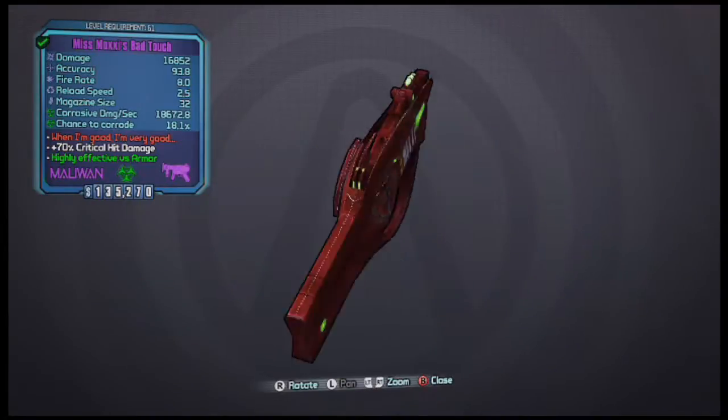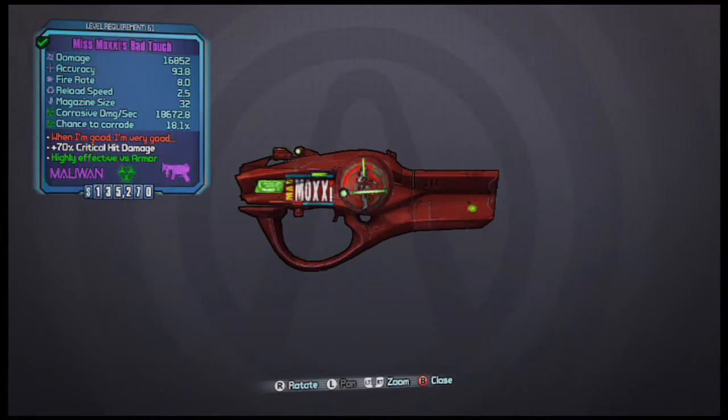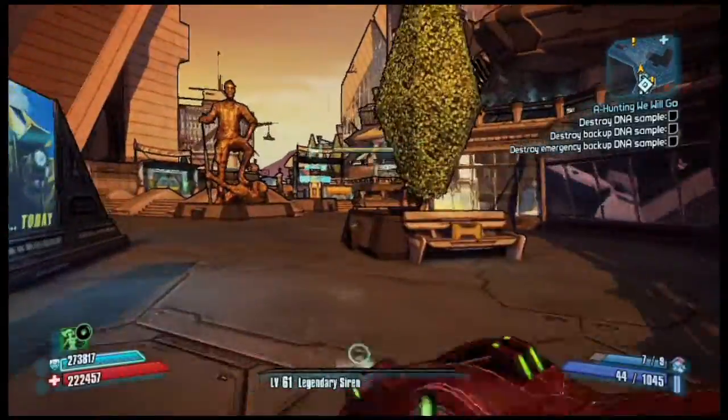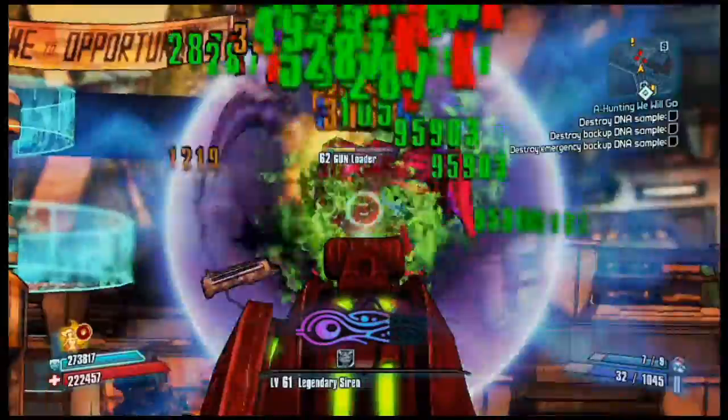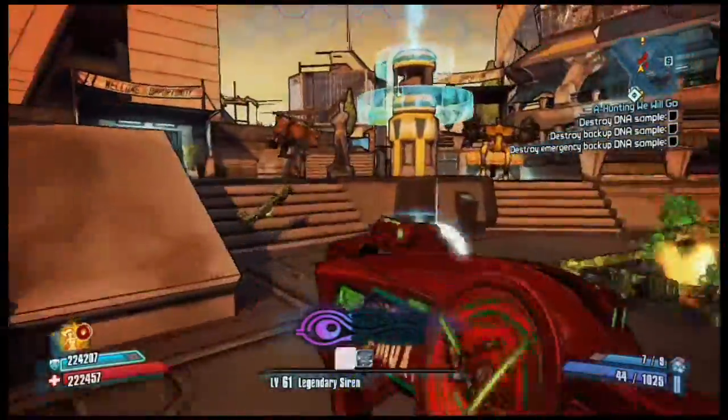The red text: "When I'm good, I'm very good." Always corrosive, plus 70% critical hit damage. While wielding this gun, dealing damage will cause health regeneration — 2% of damage inflicted.